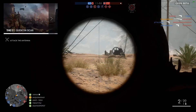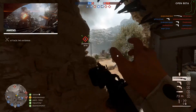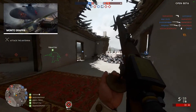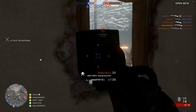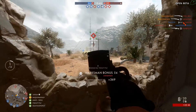Then we have the ones that we've seen before: St. Quentin's Scar, Sinai Desert, Amiens - I'm sure somebody will be able to tell me how to pronounce that in the comments - Montegrappa, and Empire's Edge. In December we're going to be getting Giant's Shadow, but that's a topic for a completely different video as it's not coming at launch. So those 9 maps are the ones we'll be able to play on day 1.